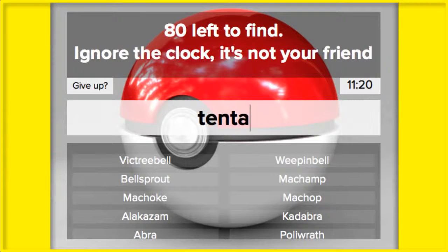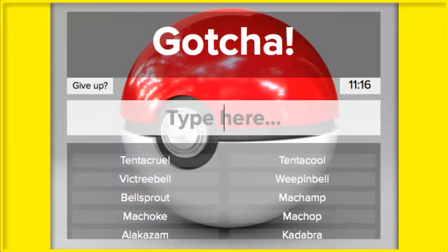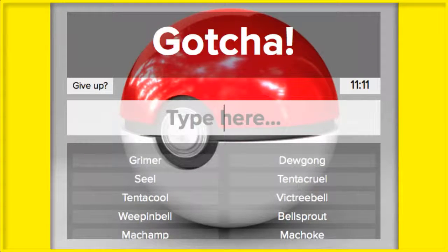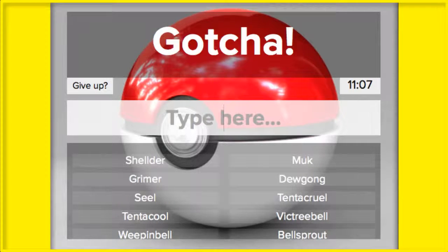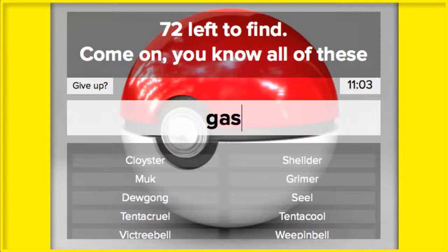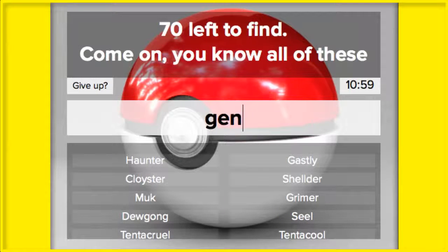Tentacool, Tentacruel. Seel, Dewgong. Grimer, Muk. Shellder, Cloyster. And I know that Gastly comes after Cloyster because of those theories. Haunter, Gengar.